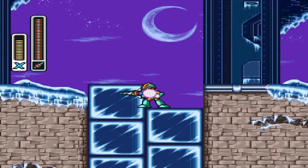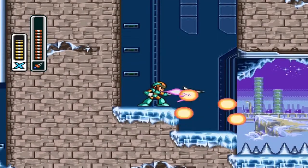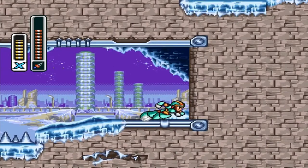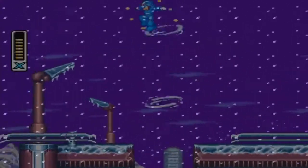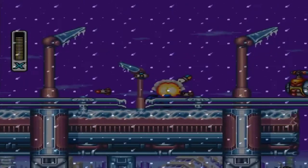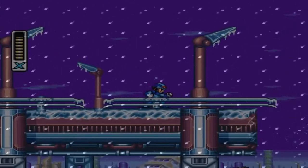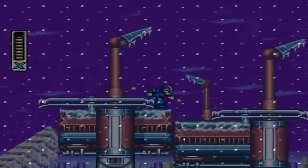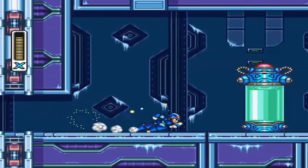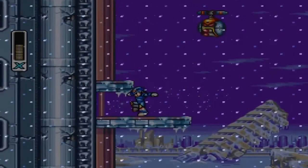In Blizzard Buffalo Stage, use Tornado Fang to destroy these ice blocks — destroy all of them, making it a lot easier on yourself. Dash jump for the heart tank. Go all the way up to the top by using that little wind turbine thing. Dash jump up here and you have yourself the dash upgrade. Now you can use this upgrade to come back and get the e-tank.